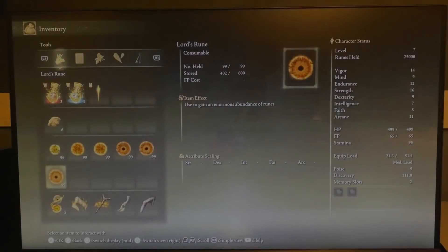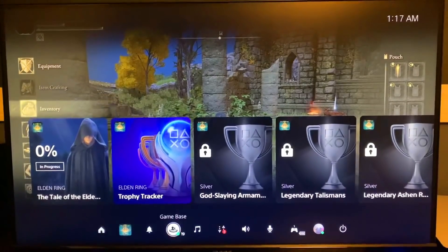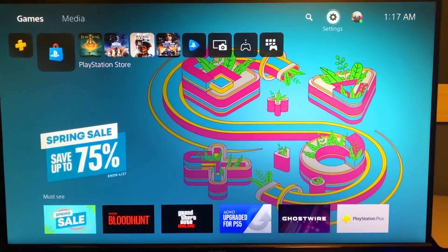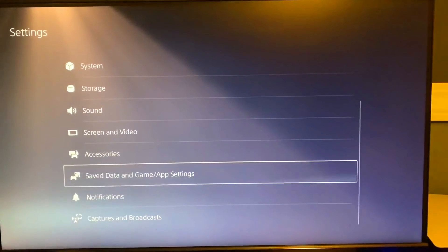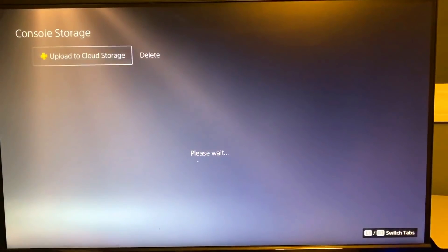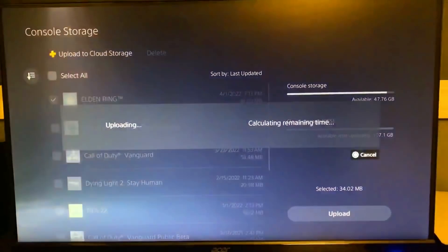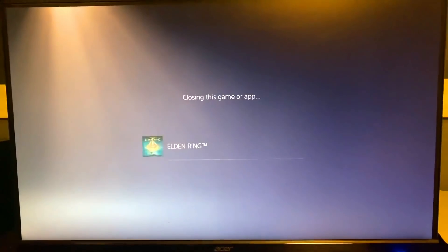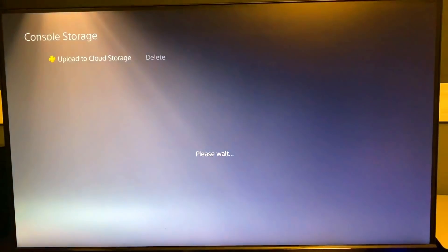When you have all your runes in the game and you're fully loaded — and if you guys aren't fully loaded yet, just do it with someone else, dupe all the stuff — then you guys can get 100 million runes every 5 minutes. What you want to do is basically just upload your save data manually. Go to your settings, into save data and game application settings, then click on save data PS5 depending on what game version you are, go to the top console storage for the upload one, press on Elden Ring, and under the upload to cloud storage, upload it and go through with that. I'll show how to go to your upload and download on Xbox at the end of the video.